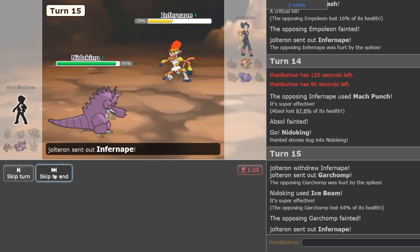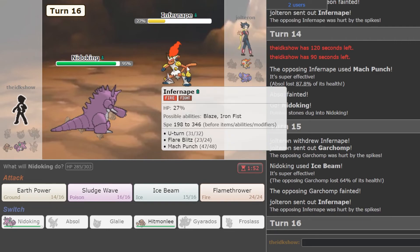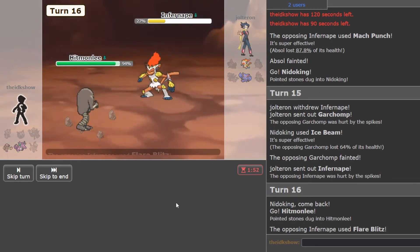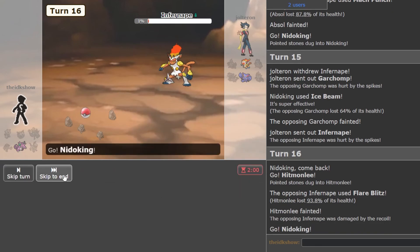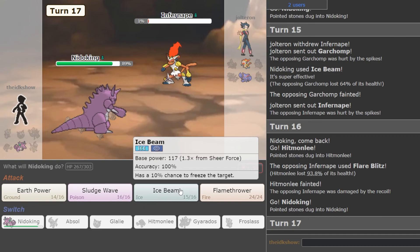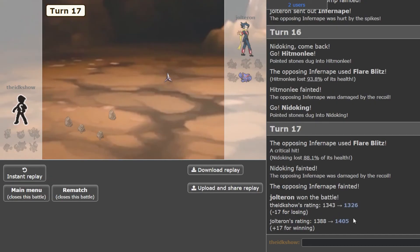Nope. Okay, so go Hitmonlee and he dies — he'll kill himself hopefully if he goes for Floor Blitz. Oh, no way! Damn, that was super close. I was thinking about putting Sucker Punch on this guy too. But I think that's a good one to end it on — it was really close.